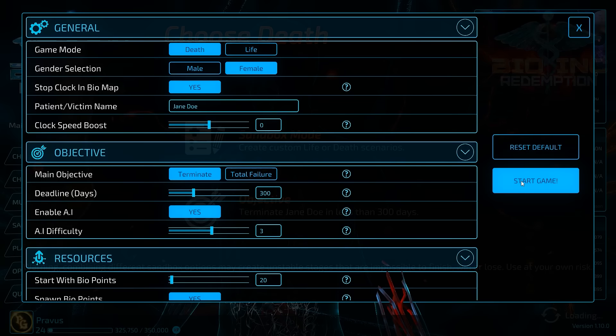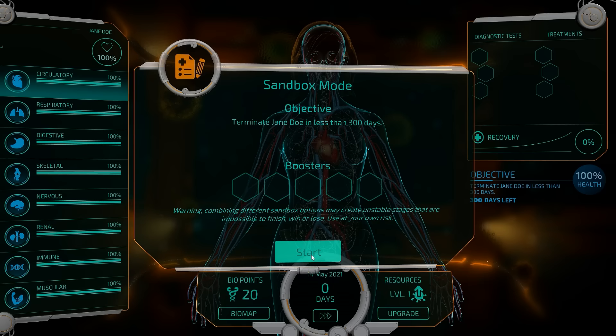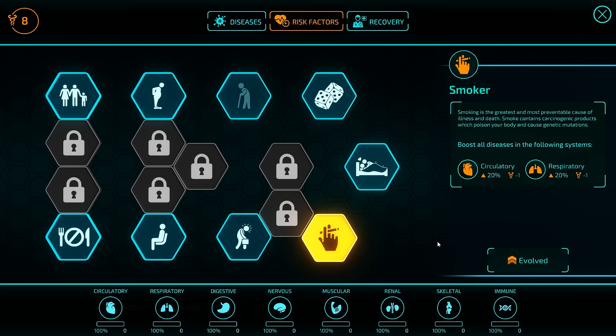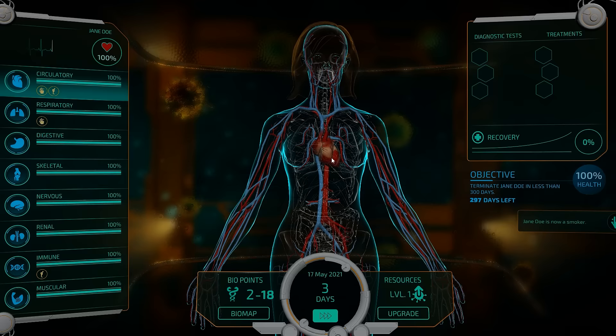So our goal this time? Kill the patient, as horrifically as possible. You have to try and outrun the AI, but getting a lot of risk factors together first can be pretty huge. Keep in mind we only have 300 days, so I can't be too lax. For example, I find that going for the circulatory system is pretty darn powerful. If we wanted to go for some hereditary issues and also make our patient a smoker, that could be good. Also makes all the diseases in these relevant systems a little bit cheaper for me to pick up. So we're going to say that you're a smoker and you're overweight.